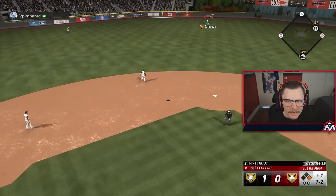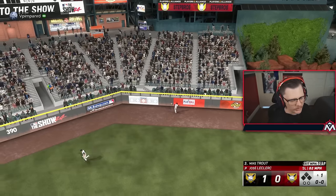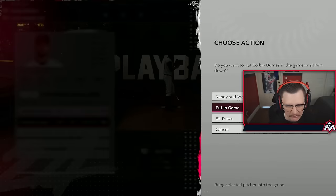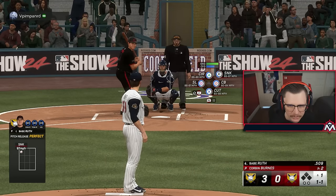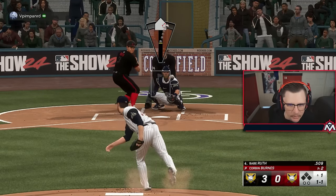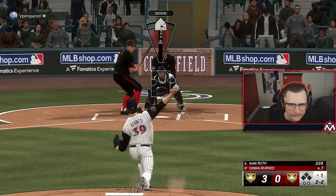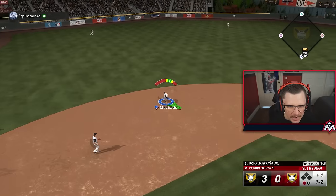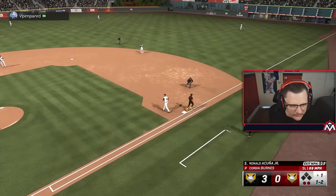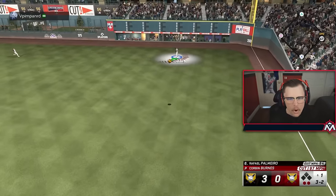Stop throwing down the middle - he will not sniff it if I locate. Three to zero. Get off my mound - Corbin Burns, let's see how bad you are. I just need somebody who's going to locate. Burns, are you going to be that man? There she is - he does have an out pitch. Look at that, hit a spot. Full count - I think you're guessing. As long as I don't throw it down the middle we will win this game.